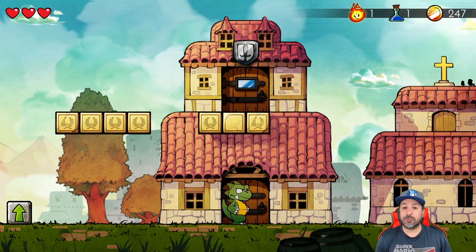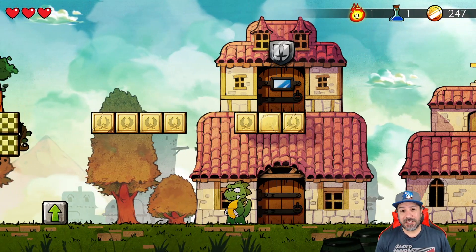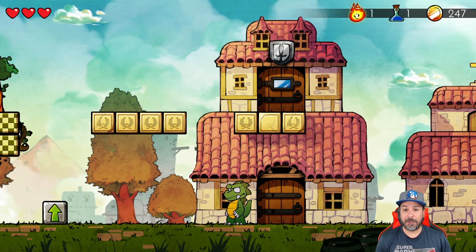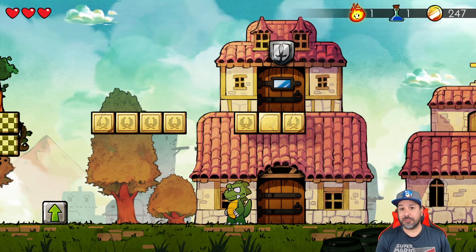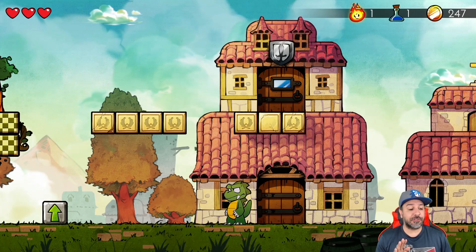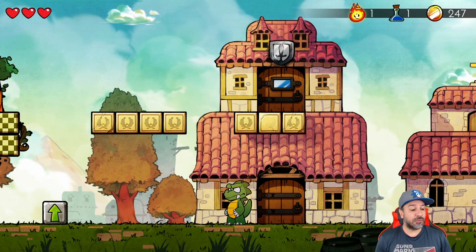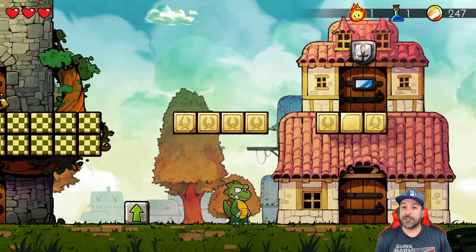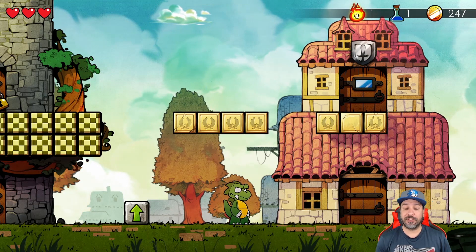You play as Wonder Boy, and unfortunately every time you beat a boss in this game you're going to get cursed with a new animal form, meaning the gameplay always switches up. Eventually you'll have some control over these different forms, but to begin with you'll have to deal with whichever form is thrust upon you at different points in the game.